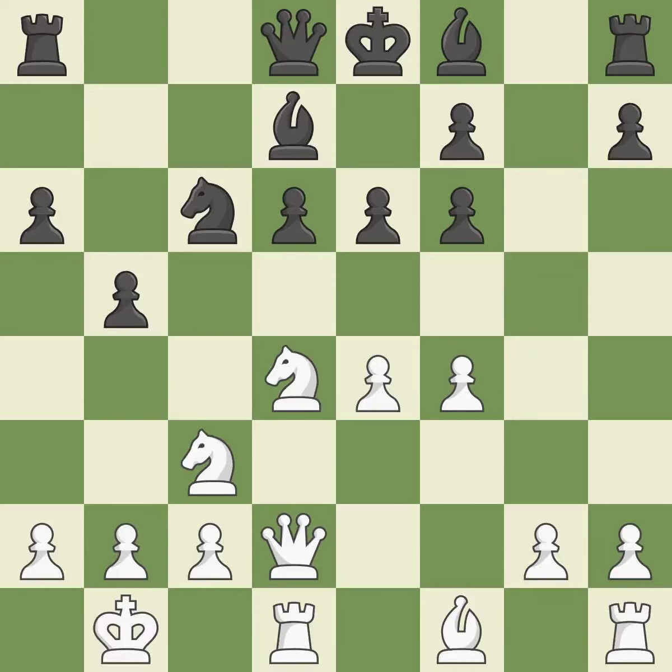Kb1 moves the king to a safer square and removes it from the half-open C file. Qb6 develops the queen to the queenside and attacks the knight on D4. NxC6 captures the knight.